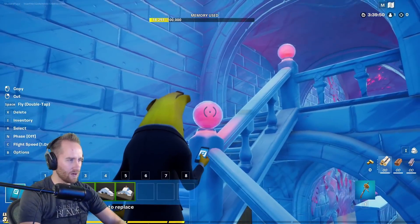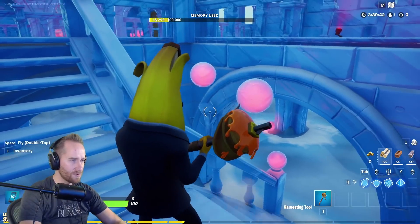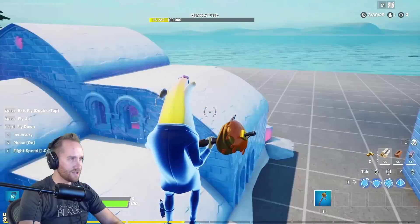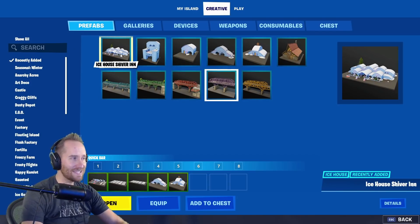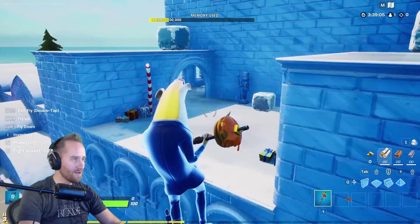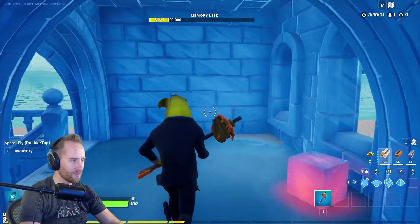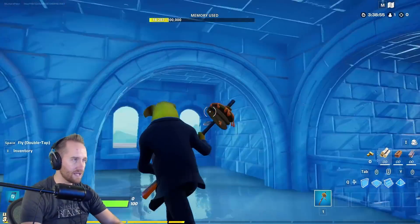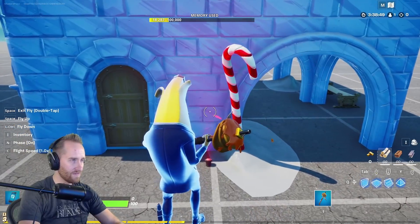These staircases with these glowing orbs — the orb is actually a separate prop. That is cool. Okay, let's go over and look at the next building. That first one is the Ice House Shiver Inn, and then this is the Ice House Chair — it just looks like a chair. Maybe it's for like a giant snowman or something. And the candy canes are very nice.